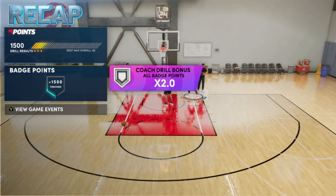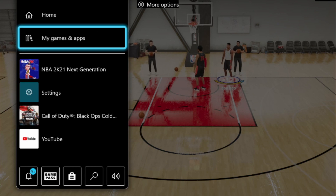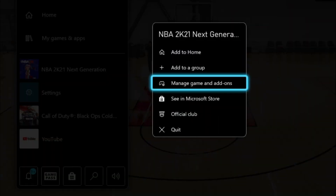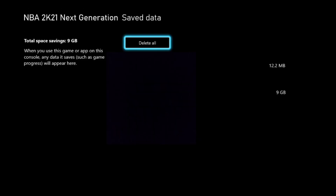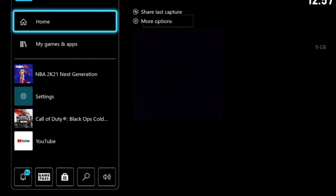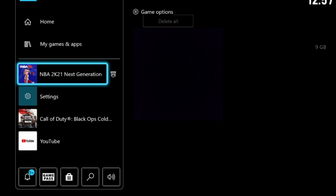As soon as your third drill is over, close out the application. Hit the middle button on your Xbox, press Start on NBA 2K21, go to Manage Game and Add-ons, and then scroll down to Save Data. From here you'll see all your user profiles — hit A on your user profile and make sure you hit Delete from Console. Do not hit Delete from Everywhere or you'll lose all your players. Always hit Delete from Console. Once you do that, go ahead and reload the game back up.